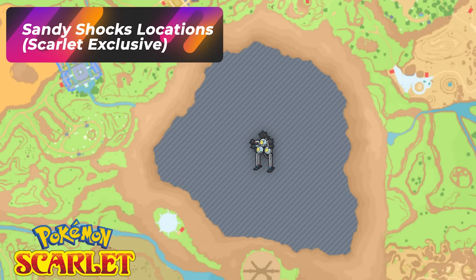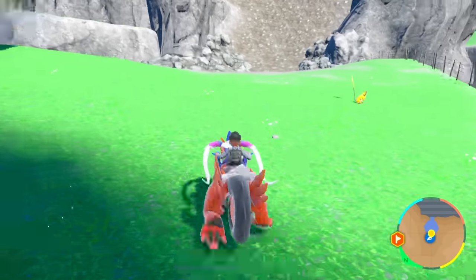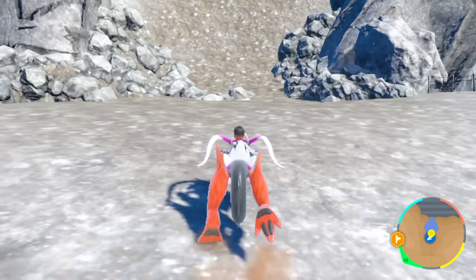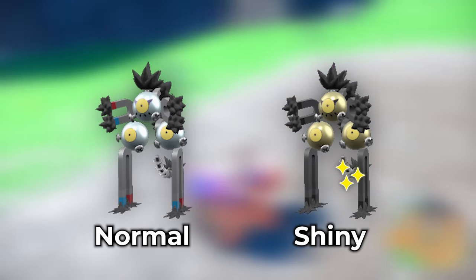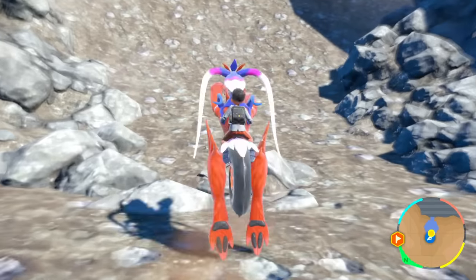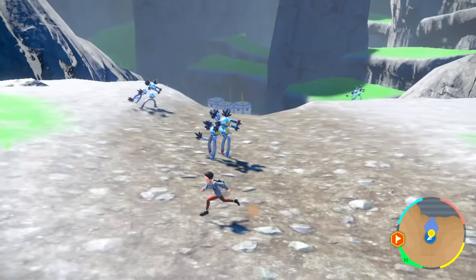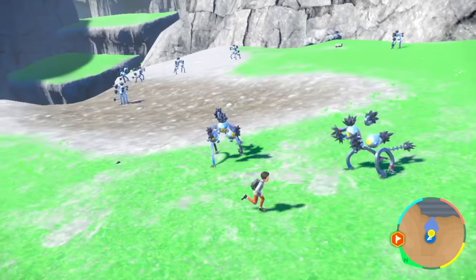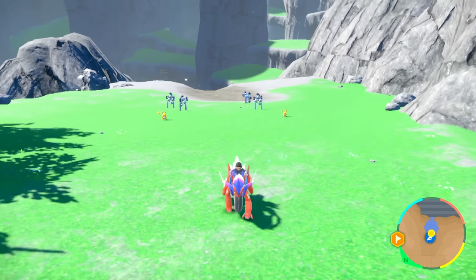Pokemon Scarlet players, when you reach Area Zero, move towards this rock formation from Research Lab Number 2 — just make a left. You're going to see some Raichus and Pommels down here, and you're going to see Sandy Shocks. This is a Sandy Shock location where they all spawn. If you want good Sandy Shock spawns, climb up over here — a lot better Sandy Shock spawns up here. The top of the hill is always my favorite spot. What you want to do is pretty much just zone out these guys, let them all despawn, and pay attention to the legs — the legs are going to be a lot more black on the shinies.